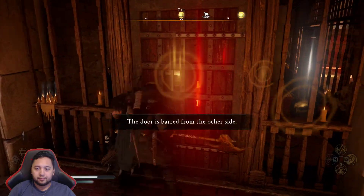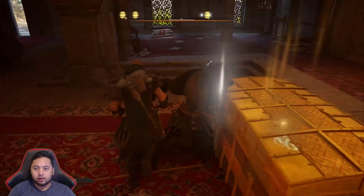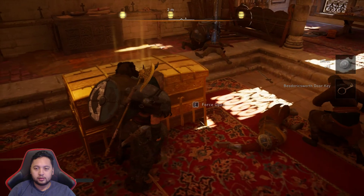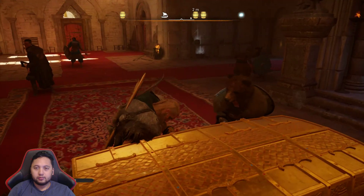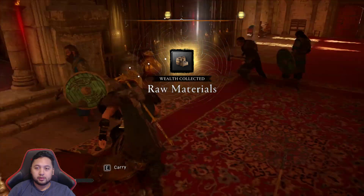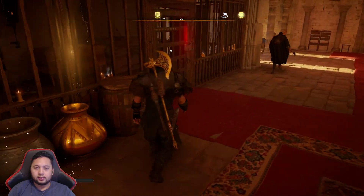Door barge. Door barge. I can get the key — does that help at all? Let's loot this. Raw materials. Nice. In East Anglia.